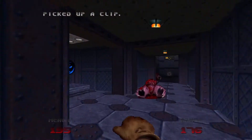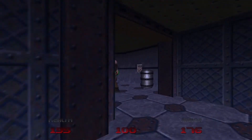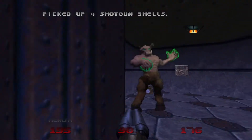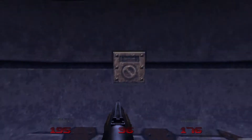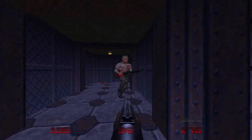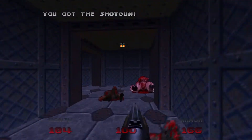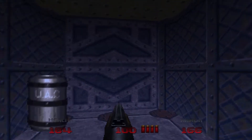Next, we're going to follow the hallway around. This will reveal our first Hell Knight of the game. Take out your super shotgun and just do the Hell Knight dance. This will reveal a couple more zombies — the shotgun variant zombies.